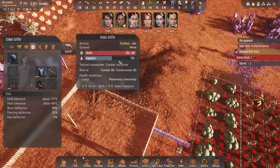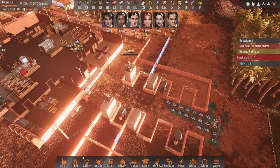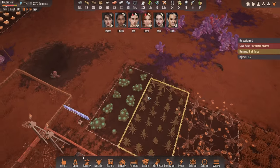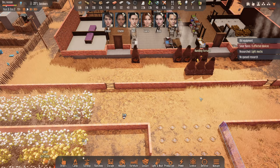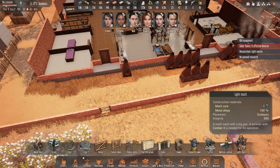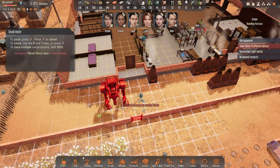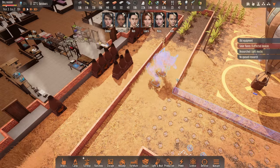Just one more — gonna take care of that one as well. All five of them defeated. Wasn't that difficult at all, though it was a little bit scary, I do admit that. And here we go — we finally have the light mech research done. Let's take a look. It's going to take one of those mech cores, some metal alloys, and wow — that does look pretty amazing.